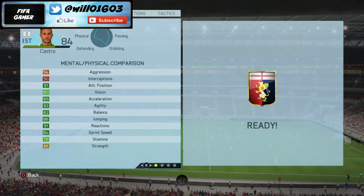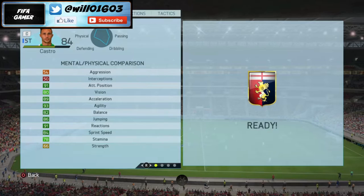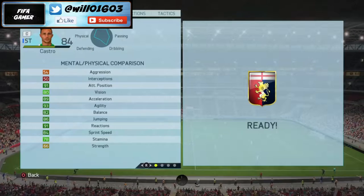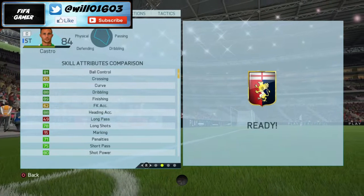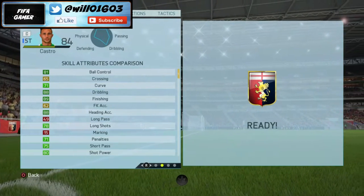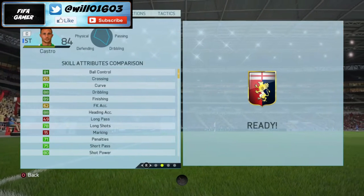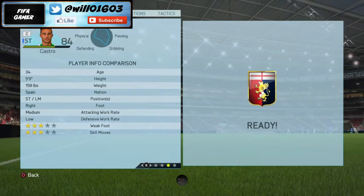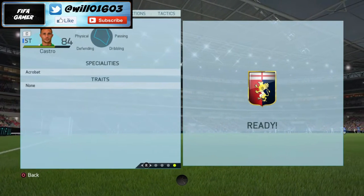So as you can see his in-game stats: 91 attacking positioning, 89 acceleration, 93 agility, 91 reactions, and 84 sprint speed. Moving on to his skills: 81 ball control, 88 dribbling, 89 finishing, 88 heading accuracy, and 80 shot power. Really good overall stats, and he's 34 years of age.